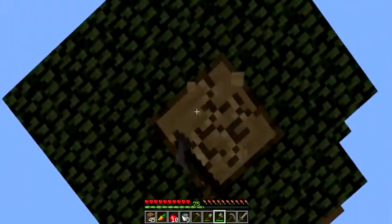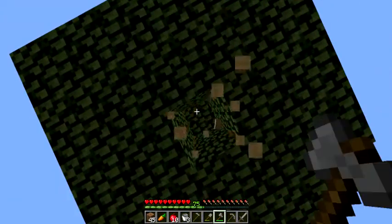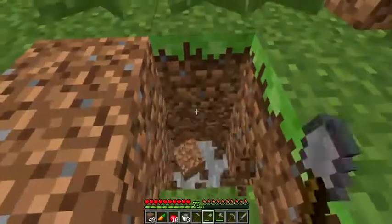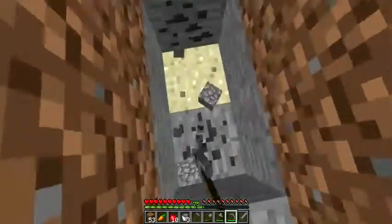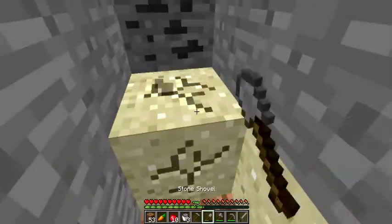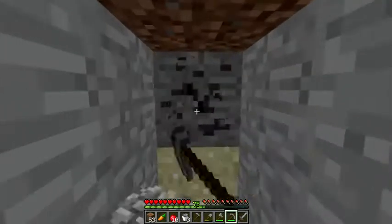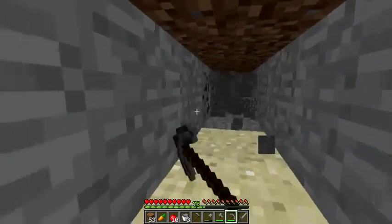Let's get some of these trees, then probably get another stack of dirt. Let's go down here a little bit and check out the inside. Oh, that's cool — there are ores on the inside! Ooh, diamond. Yeah, there are ores like everywhere throughout here, I'm guessing. That's awesome.